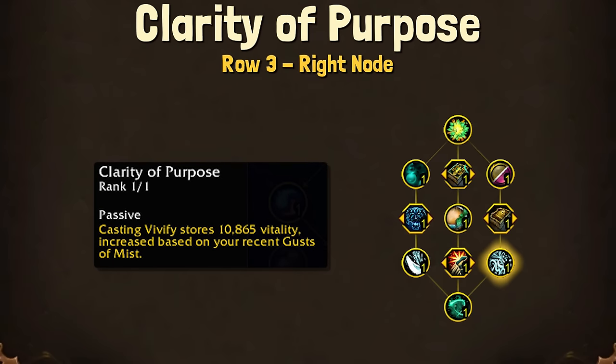On the far right third row, we have Clarity of Purpose. Casting Vivify restores Vitality, increasing based on your recent Gusts of Mist.